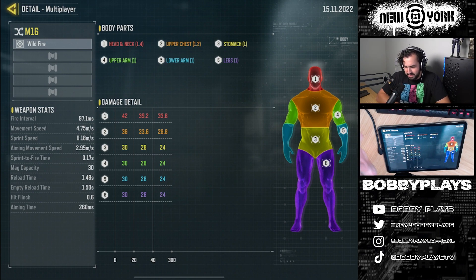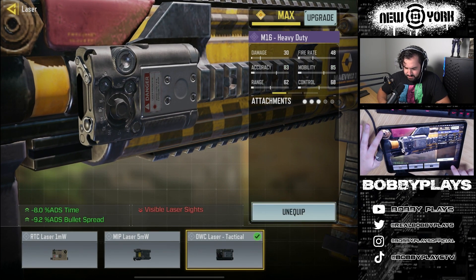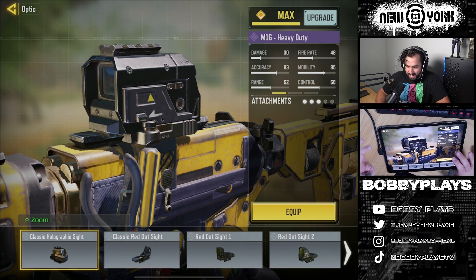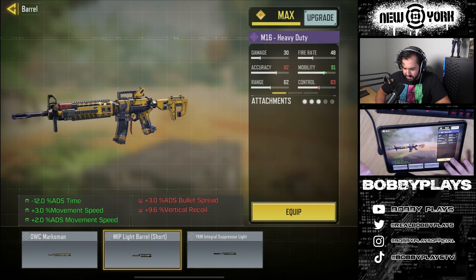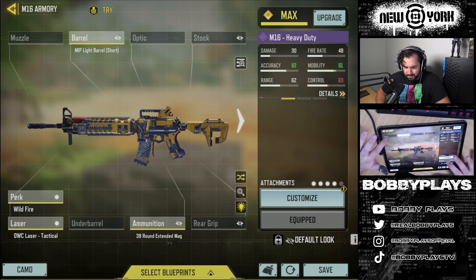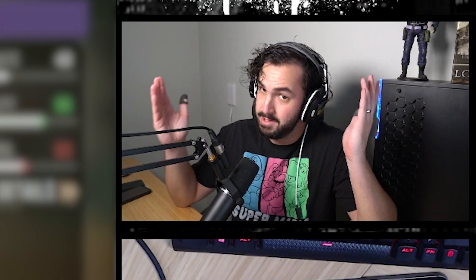We're still going to be capable of three-shotting with the M16 on full auto, but it's not going to be nearly as easy as it was previously. You are going to need two chest shots or one headshot in order to lock that three-shot in, and those are not really easy lethal zones to hit. Fortunately, that does extend out to 20 meters, and because we have really good bullet spread accuracy, we can basically build fully for range and mobility. I think we are going to want an extended mag — we'll throw on the 39 round. OWC tag laser is still going to be a no-brainer. I'm going to go with the MIP light barrel, and because the M16 is one of the guns that still has that 25% damage range with the monolithic, that'll be our final attachment.